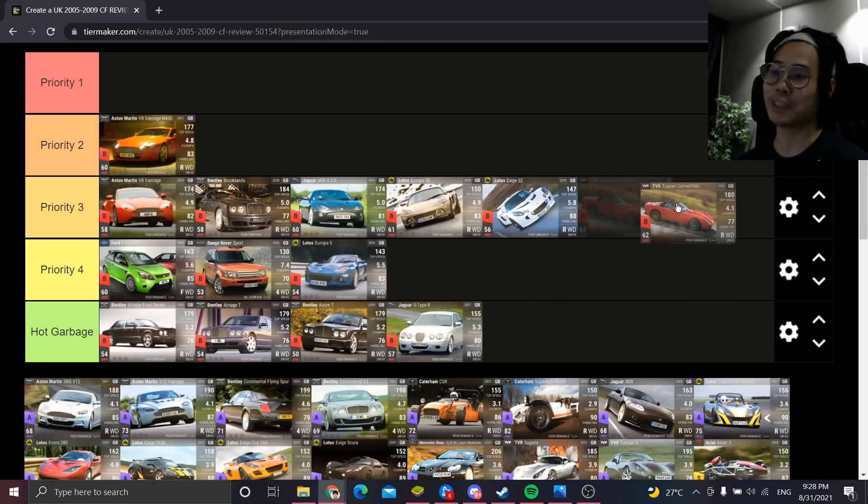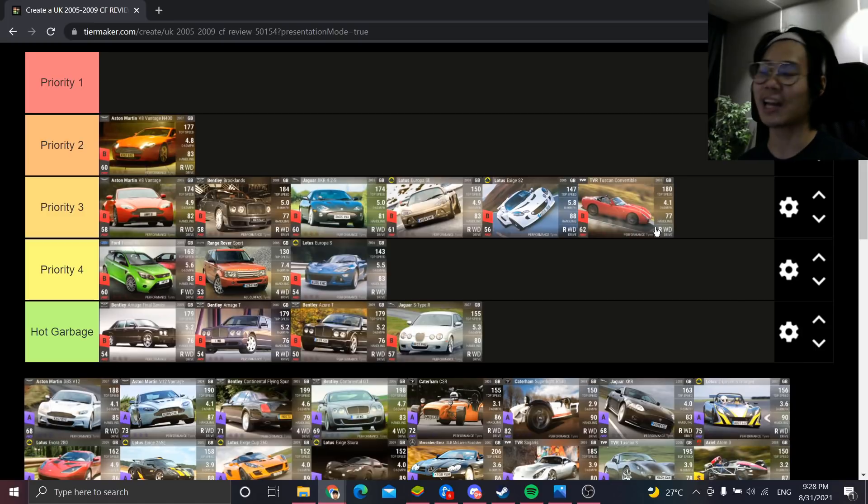The TVR Tuscan Convertible is Priority 3 — this is looking like a very average pack overall. It has a very low 0-60, but it's going to lose to the Tamora, the Roof BTR, or even the Charger 3 in quarter mile. It might beat the Charger 3, but definitely not the Tamora or BTR. It's a good dragster, just not the best.